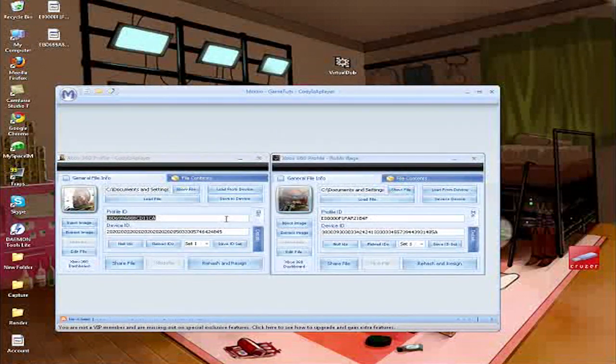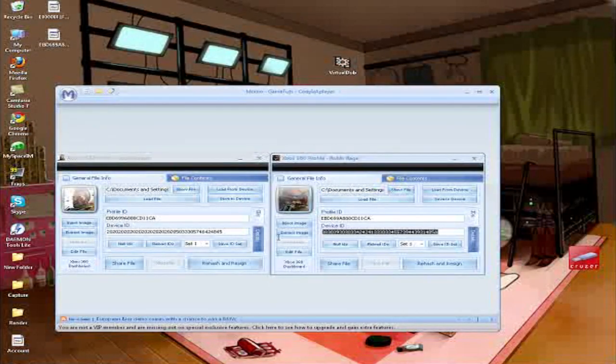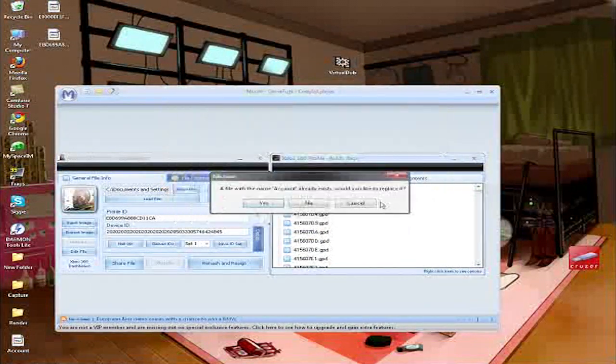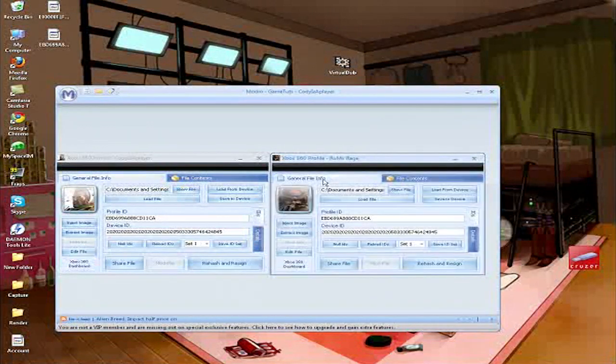You need to copy your profile ID and your device ID and paste them into the new profile. Then you need to load or inject your account into the new profile. After that, rehash and resign.